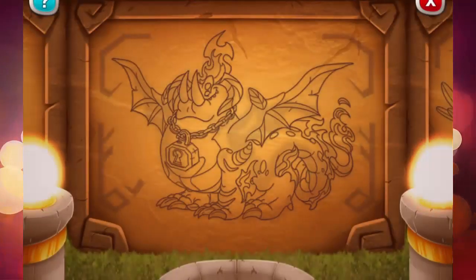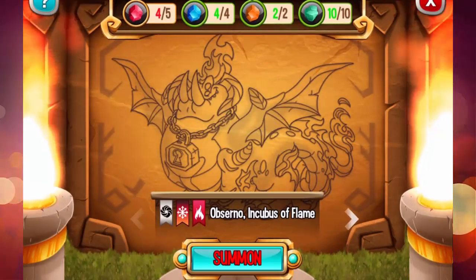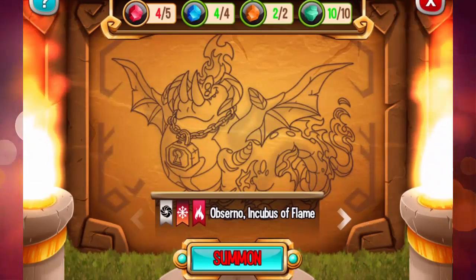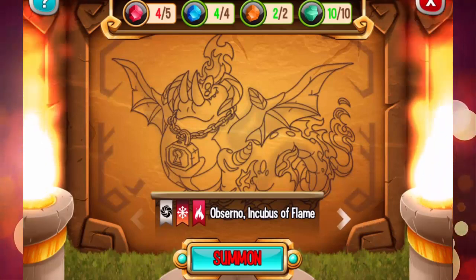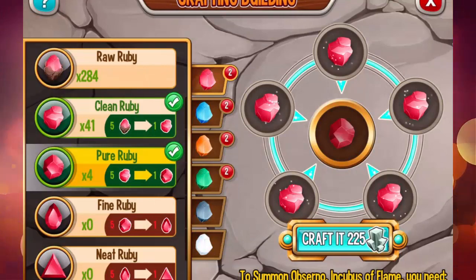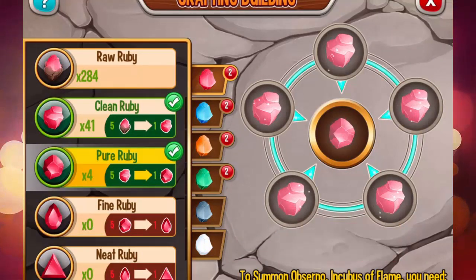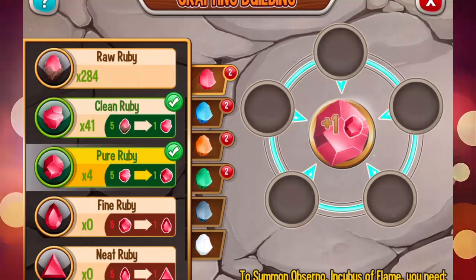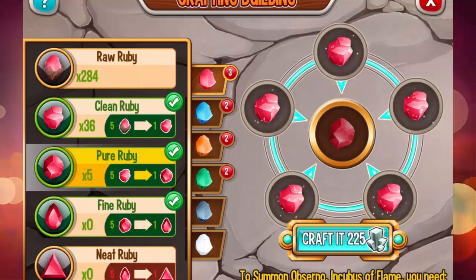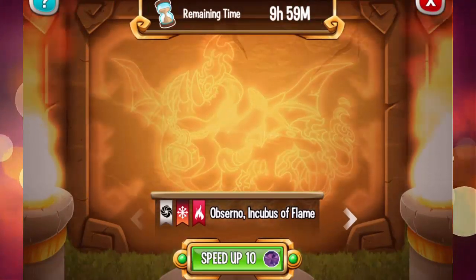So let's see what is the next dragon — it is the Absurno Incubus of Flame. And as you can see, I need one more red gem. Okay, so let's craft it. All right, now we are able to summon the dragon.